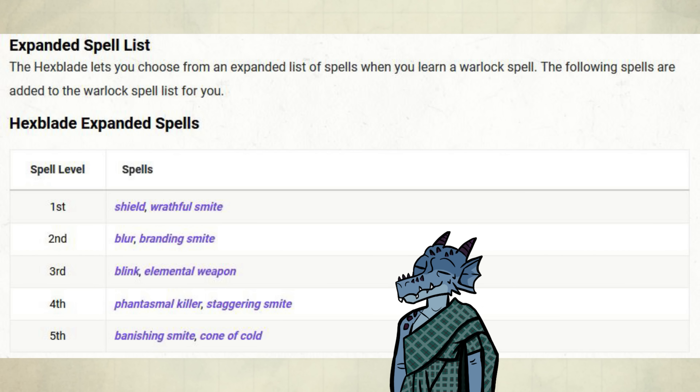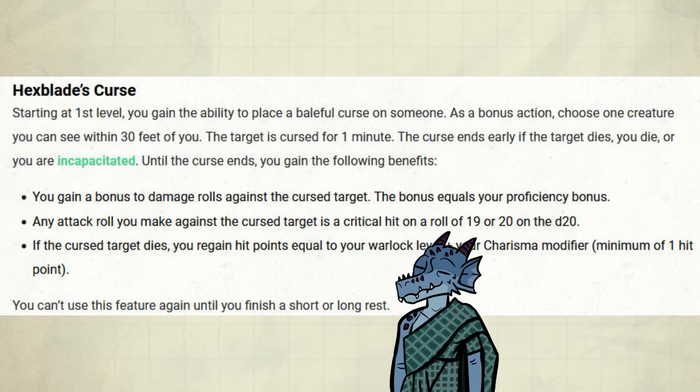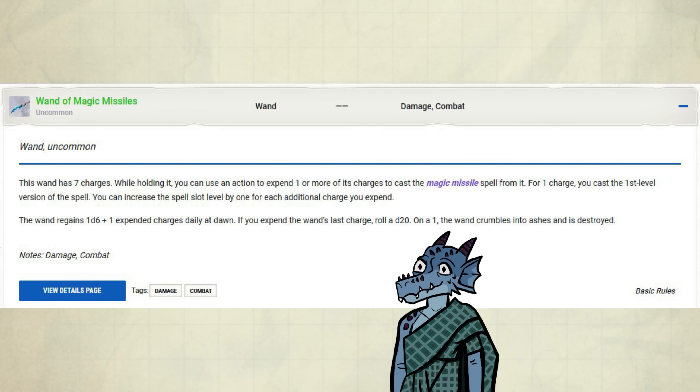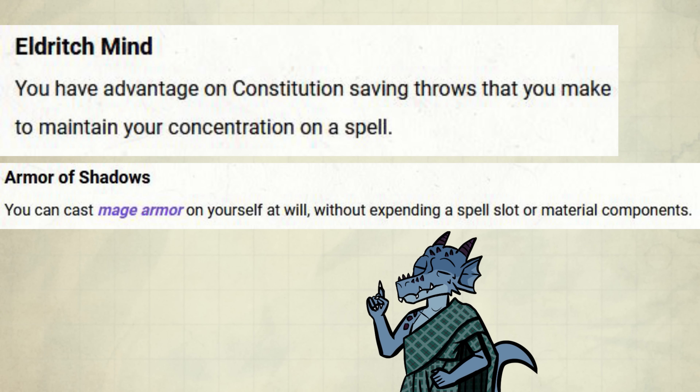You also get the Shield spell so you don't need to prepare it through Wizard, Armor of Agathys, and Hexblade's Curse — which combines wonderfully with Magic Missile. It's really awesome if you find the Wand of Magic Missile. When you get to 2nd level in Warlock, you pick two Eldritch Invocations — Armor of Shadows and, for example, Eldritch Mind for protecting your concentration.